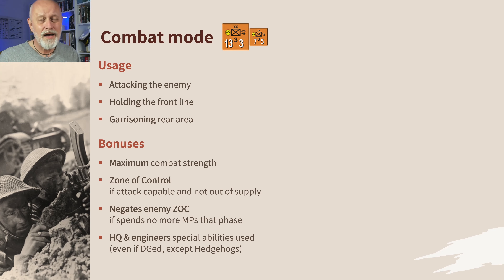Zones of control are a bit loose because they don't stop leg movement and they don't stop track movement, but they do stop truck movement and impact on supply lines. So they are not nothing.